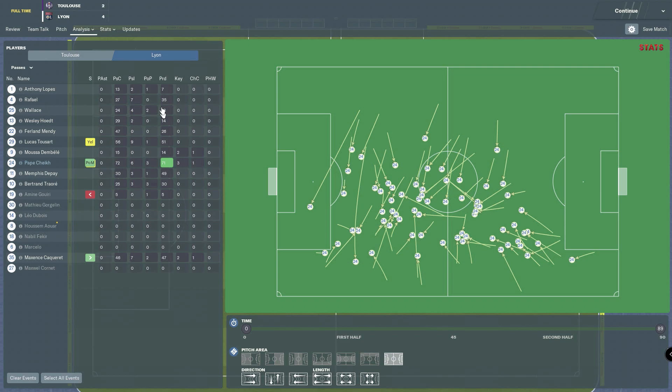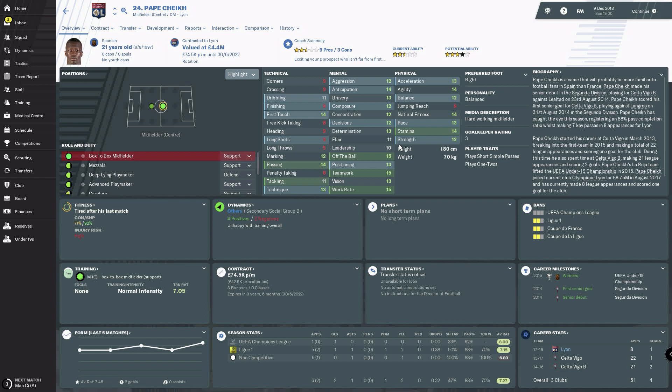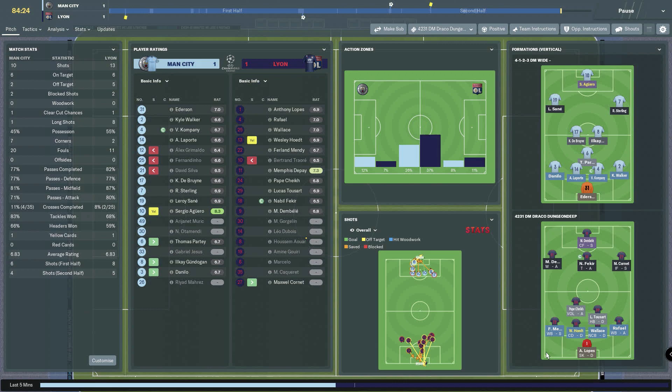When you use playmakers in a system, you always want to check to see whether they are the focus of passes. An important piece of information you can find through the analysis pages — passes received, key passes made, and any chances they may have created — is important to ascertain the effectiveness of your playmaker. When you have a playmaker, you want certain attributes. This player we're using is not ideal — his dribbling is a bit low, he plays short simple passes, and occasionally he plays a long raking pass into space. In the hands of a better player, we could have seen a lot more dynamic play.